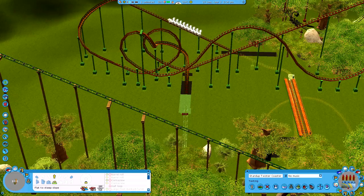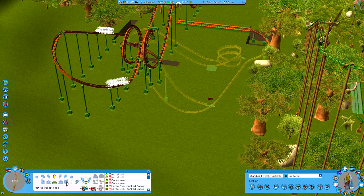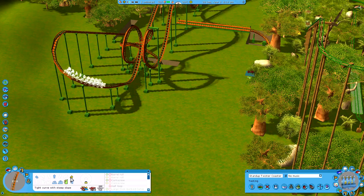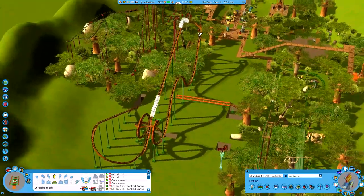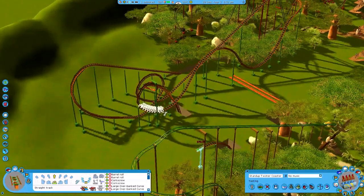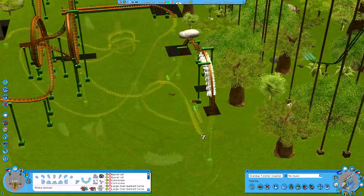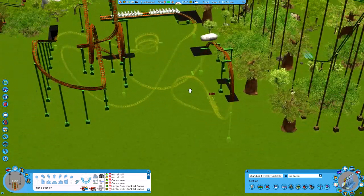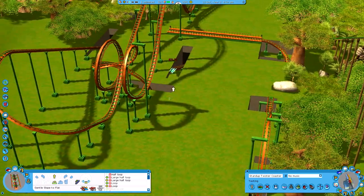Roller coasters are my favourite thing to build in this game — the rest of it is sort of just placing in a ride and letting people go on it. Is that deep enough? Sure, why not. Then maybe we should just come straight back up. Are you gonna make it? Here comes one now — over the first loop, very nice, through the second loop, and then down underground. Quickly look — yeah, that comes up fine. Perfect. We are back on the surface and I don't know what to do to fill this area.